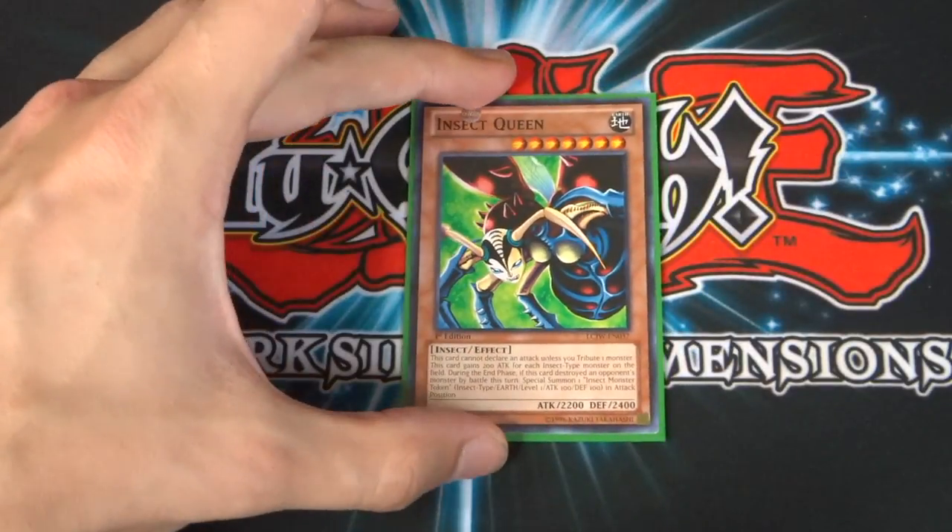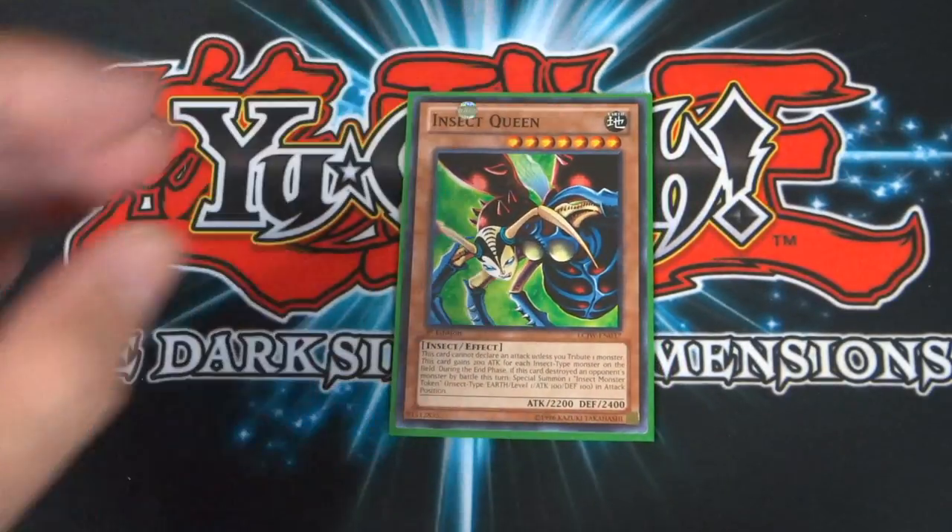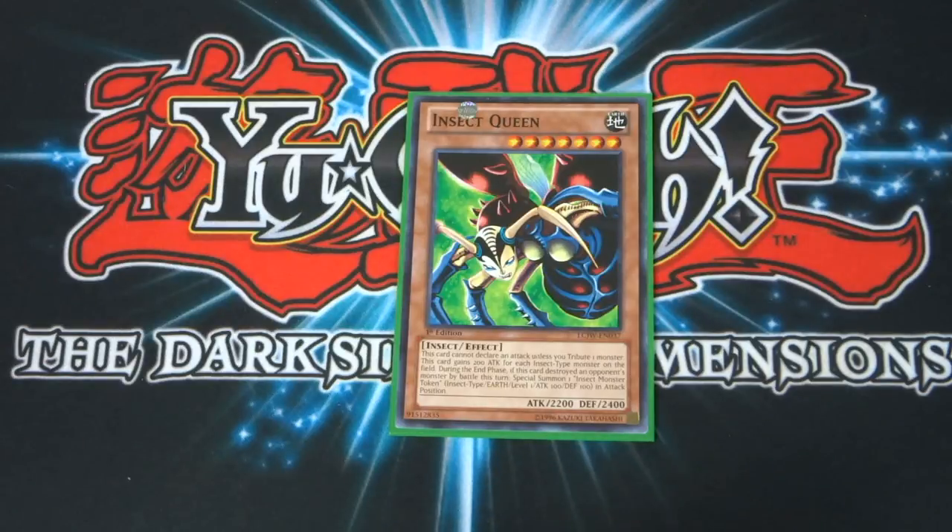Next up, Weevil's classic, especially from Battle City — his Insect Queen, which she eventually loses to Joey Wheeler. Spoiler alert. It's a seven-star monster with 2,200 attack and 2,400 defense. The card cannot declare an attack unless you tribute one monster. It gains 200 attack for each insect-type monster on the field. During the end phase, if this card destroyed an opponent's monster by battle that turn, you can special summon one insect monster token in attack position. It boosts its own attack whenever it destroys a monster — a really classic Weevil card that has to be in the deck.